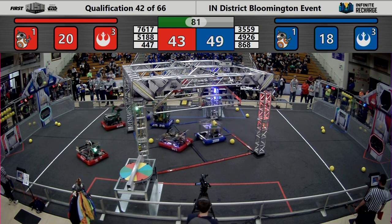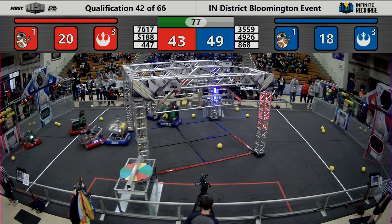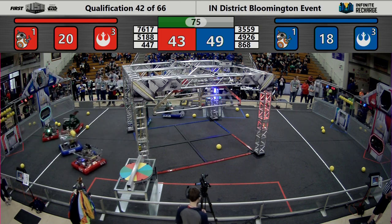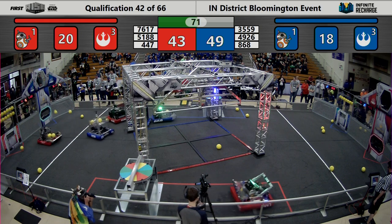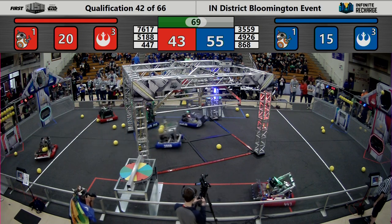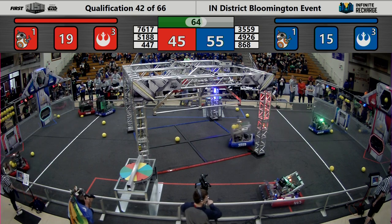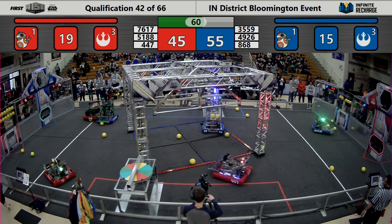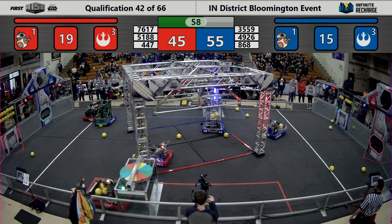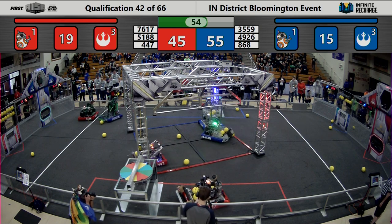A lot of robots heading over to the switch generator. All six robots now on the blue side of the field. Red Alliance trying to play some defense as well as picking up Power Cells. Team 868 over at the blue loading zone, their human player behind the wall tossing balls onto the field. Score now 55-45.